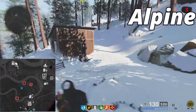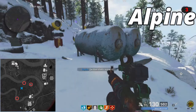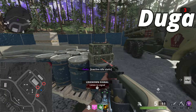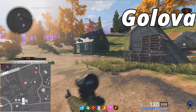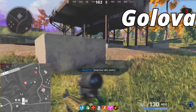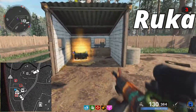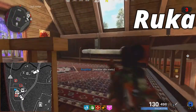Here are all the radio locations. In the first map, the first signal radio is here, the second is here, and the third and final is here. The main radio station is here, the first radio is here, the second is here, and the third is here. The main station in Golova is here, the signal radio is here, the second one is here, and the third one is here. In Ruka, the main station is in the tent, the first signal radio is in the hut, the second is in the cottage, and the third is in the house upstairs.